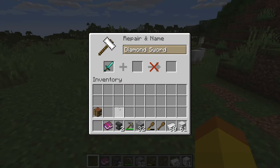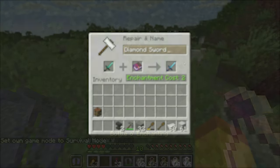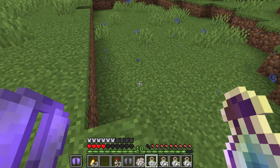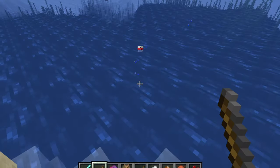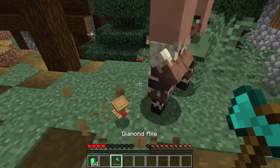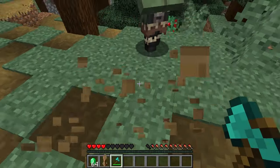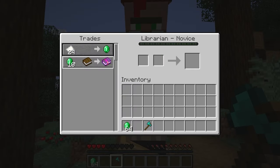The other enchantment that can repair durability is mending. Mending is an enchantment that will repair two durability of an item per orb of XP. For the item to be restored, it has to be worn, in your offhand, or in your hand. Mending is a treasure enchantment, so it cannot be enchanted on an item through the enchanting table. The only way to get it is through chest loot, fishing, raids, or villager trading. Of these ways, villager trading is the best. With librarian villagers, they have a chance to have a trade of an enchanted book at the first level, so you can keep breaking their lectern until they have a mending trade. Once the villager has the mending trade, you can trade with them to lock it in, allowing you to get the enchanted book with mending to put onto your items.